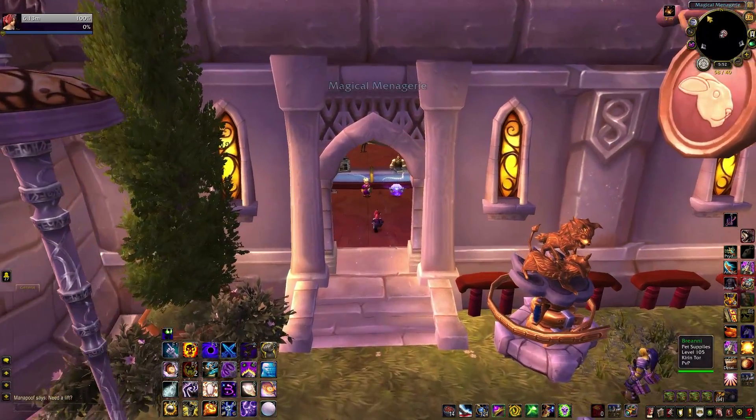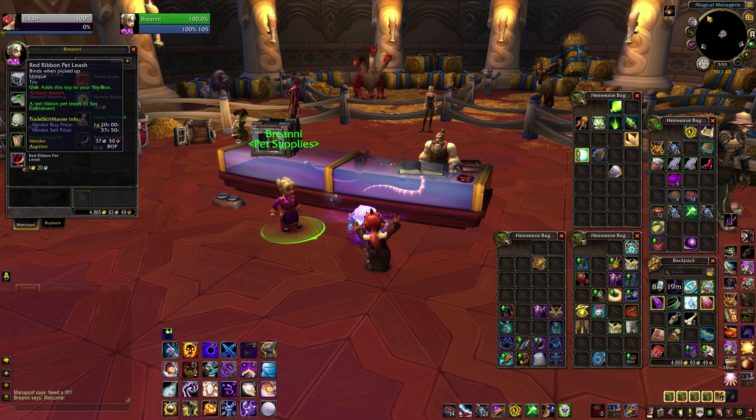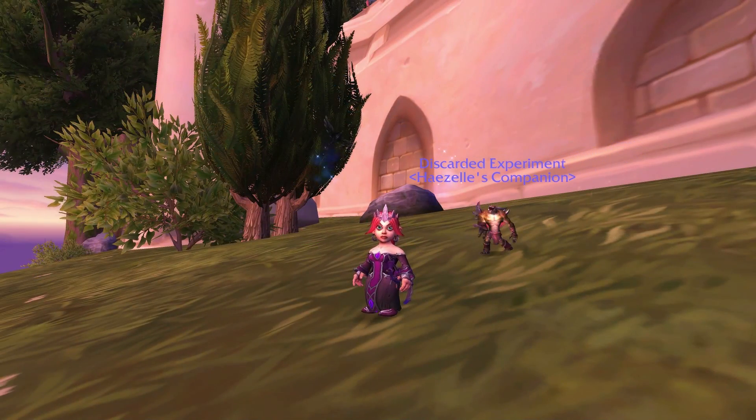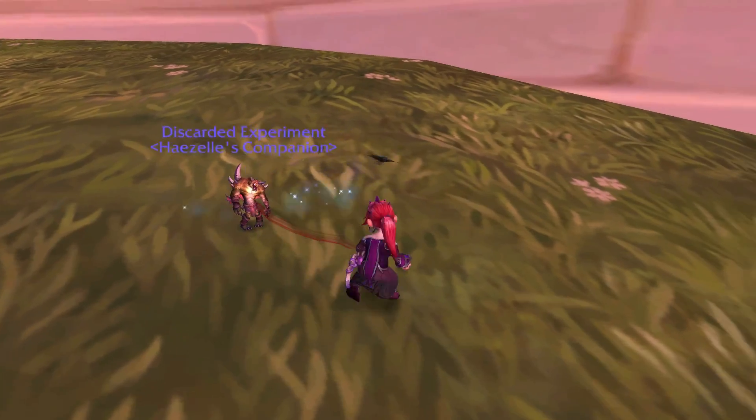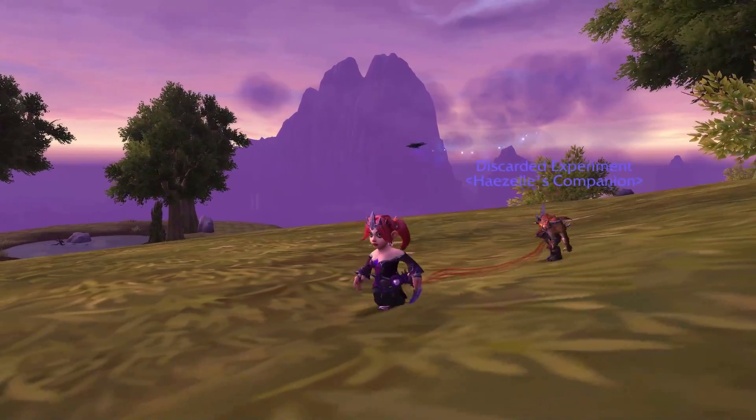If you talk to any Stablemaster or Briani in Dalaran, you can purchase two pet leash toys — the Rope Pet Leash and the Red Ribbon Pet Leash. Target a pet and use the leash for an adorable or weird experience depending on your pet of choice. There's Toy 31 and 32.